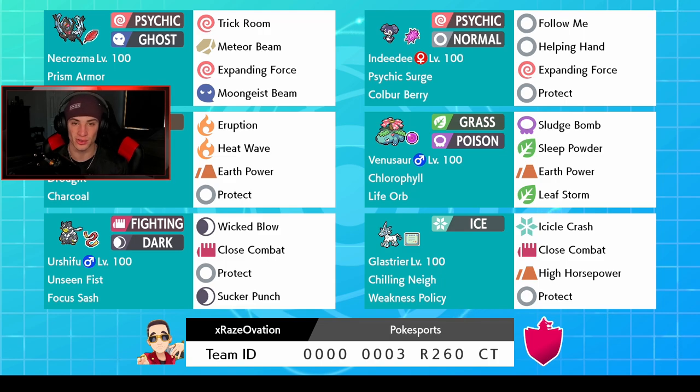Starting off in the top left corner we got Necrozma in the Lunala form with the Power Herb and Prism Armor ability, so we take 25% less damage from super effective moves. We can roll Trick Room, we have Meteor Beam to use with that Power Herb, Expanding Force for when Psychic Surge comes in with Indeedee, and Moongeist Beam as our STAB signature move.